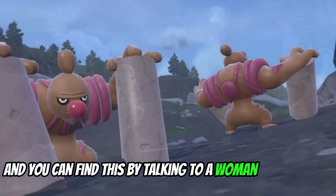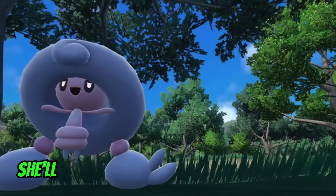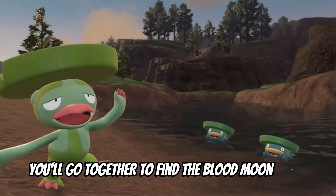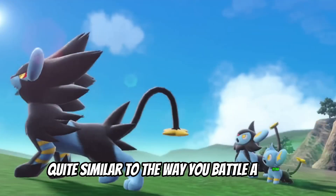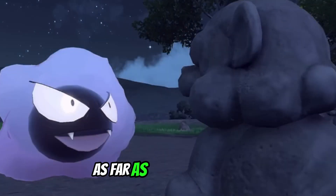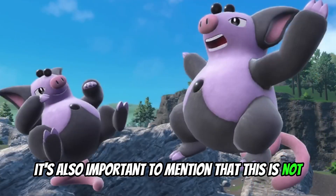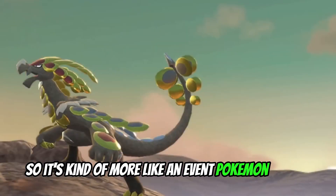You can find this by talking to a woman named Perrin to the west of the school. After beating her two Pokémon, she'll tell you to go meet her in the Timeless Woods. After getting some pictures for her and having a chat, you'll go together to find the Blood Moon Beast. This Blood Moon Ursaluna is going to be quite similar to the way you battle a Titan — you'll have a bunch of HP, it's not going to be like a regular Pokémon catch. Once you defeat it, you will get the prompt to catch that Pokémon. It's also important to mention that this is not an evolution; it's its own separate thing, kind of more like an event Pokémon.